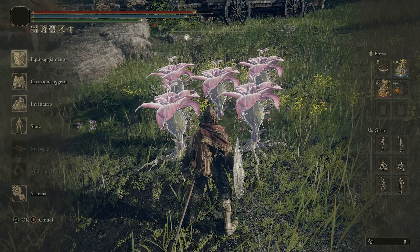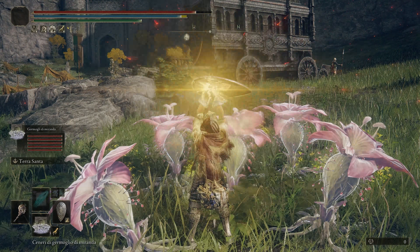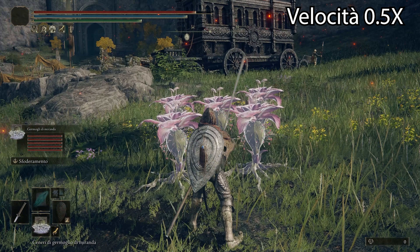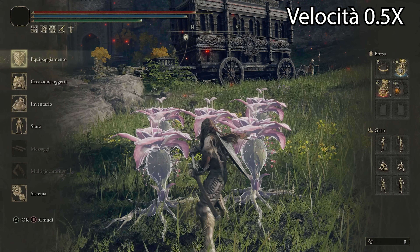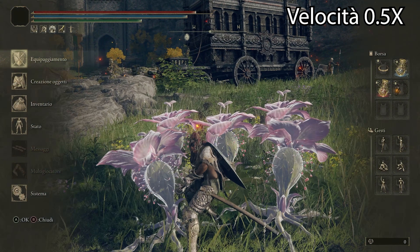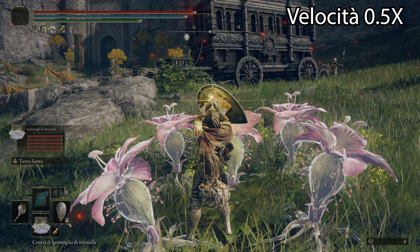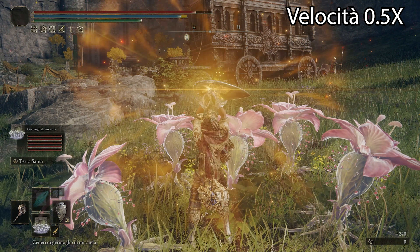We will show you at normal speed and then at a lower speed. As you can see, I will attack with R1, I will press L2, I will go to the page of the equipment and exchange the two weapons. As you can see, the shield will trigger the Ash of War on the weapon that I am using in the left hand.